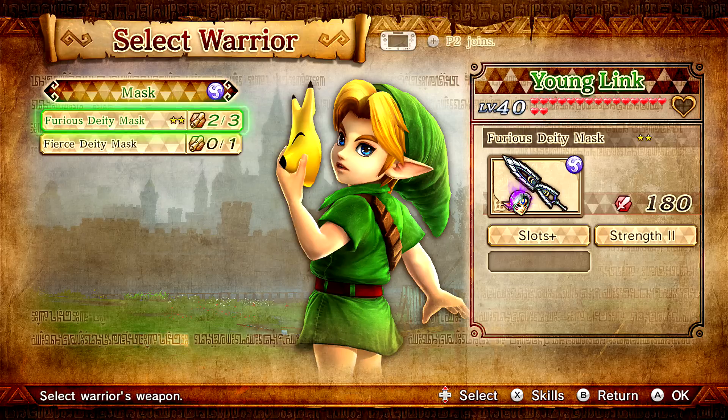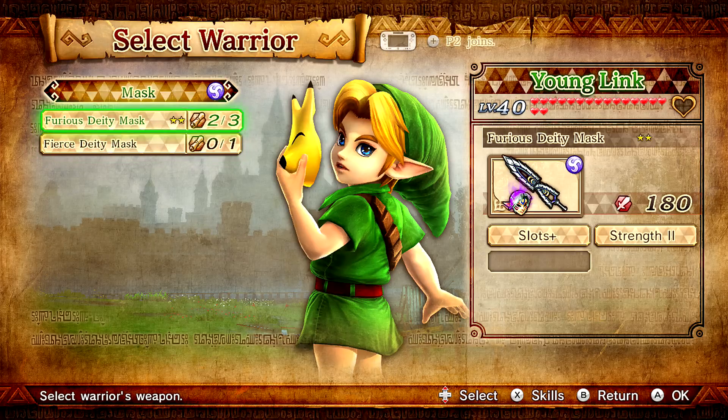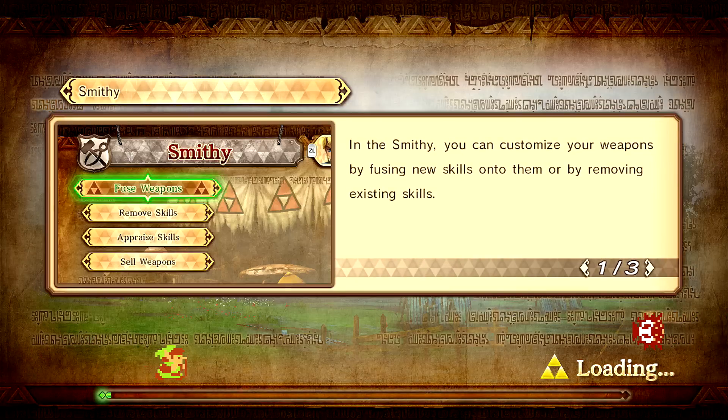I actually unlocked the Furious Deity Mask, which I haven't tried out yet, but it looks a lot cooler. As you can tell, it's two stars and it does a whole lot more damage — a hundred more damage as a matter of fact. So let's go ahead and select it and jump straight into Hyrule Field on easy, so we can just test him out and show off how awesome this character actually is.